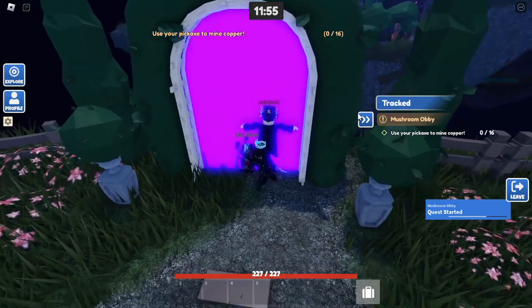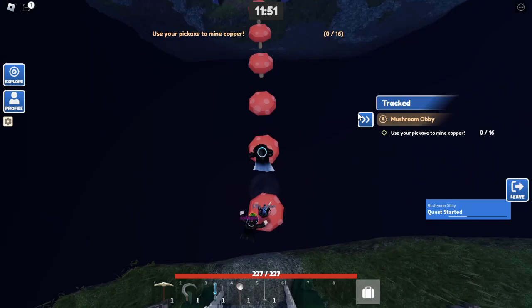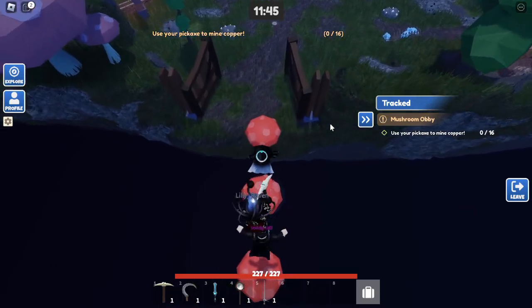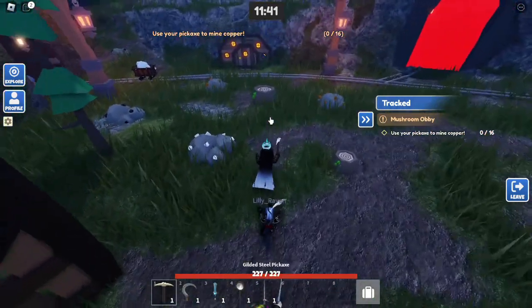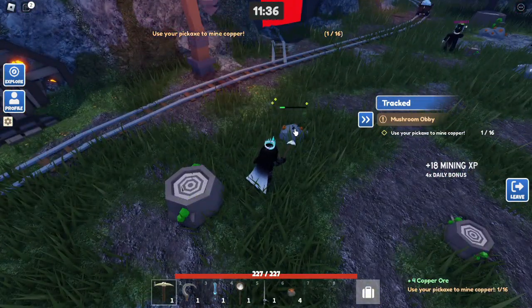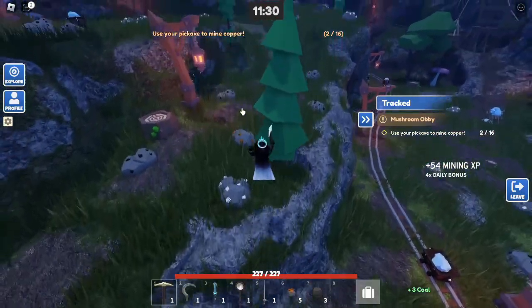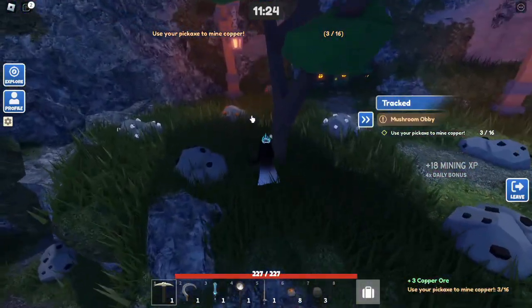It's going to be you versus a whole bunch of people. Once that barrier drops, you start the little Obby here. Most of it actually isn't an Obby — it's just how fast you can collect certain resources. The first thing here is going to be copper. Go around and collect with your pickaxe. You might not have your best pickaxe, because the game assigns you certain gear. It doesn't let you use your own.